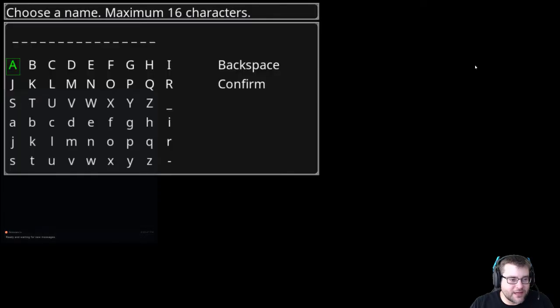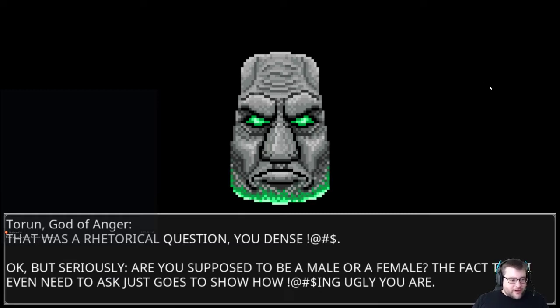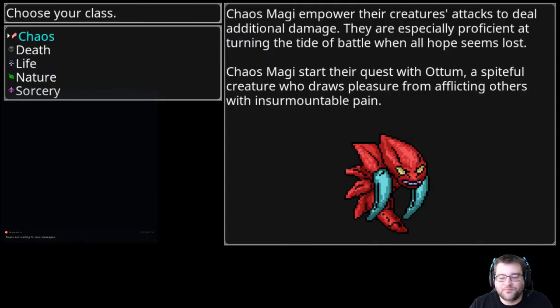The game opens. Tauron the god of anger says that was a rhetorical question. He asks whether the player character is male or female, commenting on their appearance. The player confirms male. Tauron then asks about class choice, guessing they're one of those 'edgy death weirdos.'